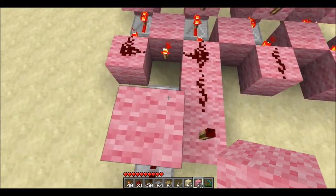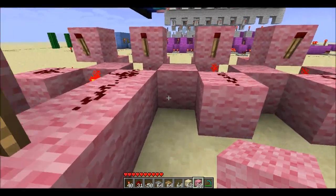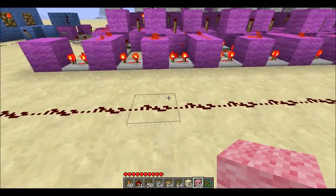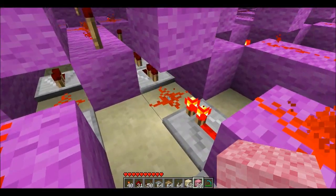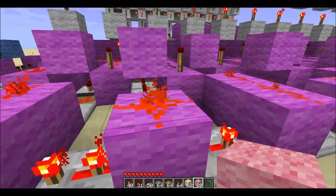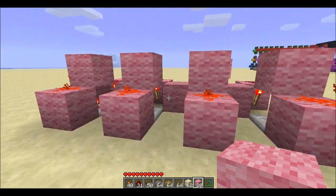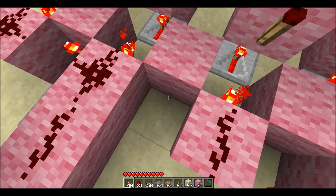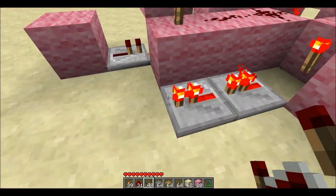The next one is going to need to be a little bit offset, because these pieces of dust can't be on both sides of that torch — they have to only control one torch. So the next one is going to be a little bit different, and then we'll go back to the first pattern.